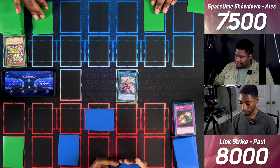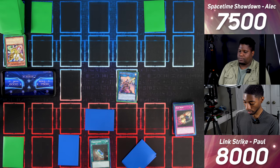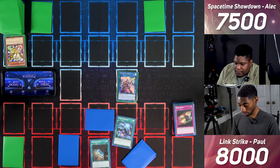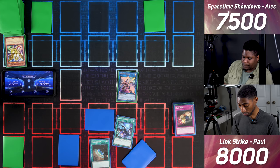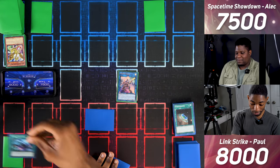I set two cards face down and end my turn. I draw and activate Terraforming to add Cyanate Universe from my deck — all Link monsters gain 300 attack, and once per turn I can target a monster in the grave and shuffle it into the deck. If this card is destroyed by a card effect, all monsters in the extra deck zone go to the graveyard. I activate Cyanate Universe, but you chain Dust Tornado to destroy a spell or trap I control.